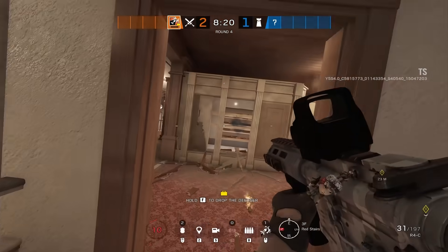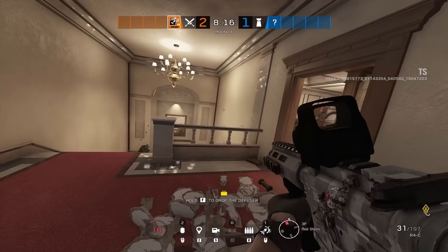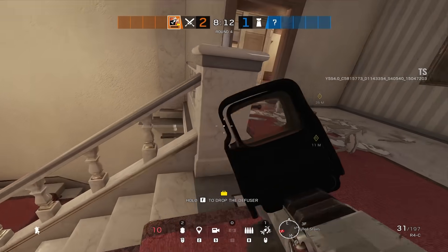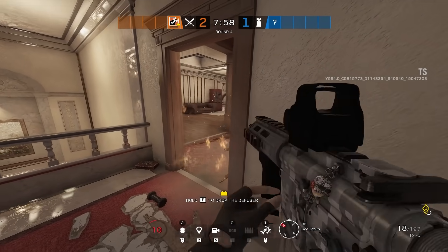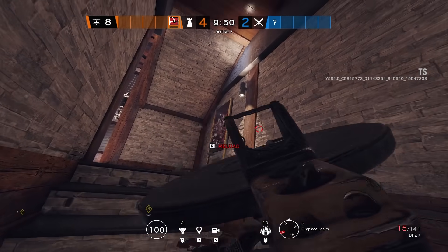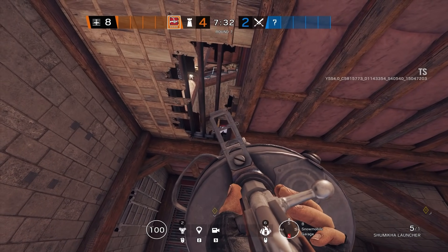I'm not the biggest fan of Tachanka's spawn peeks because all you're doing is wasting launcher ammo with a minuscule chance of damaging attackers at best, unless they're AFK — especially since the area of effect isn't too large. I am a fan of practical trick shots and I'm not against across-the-map crazy shots at all, but what I see Tachanka being useful for is entry denial. We already covered some spots in previous videos but here are a couple more.